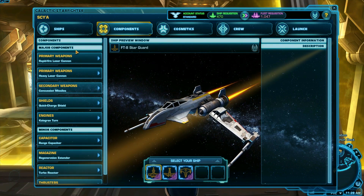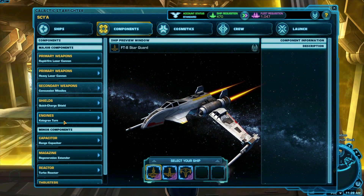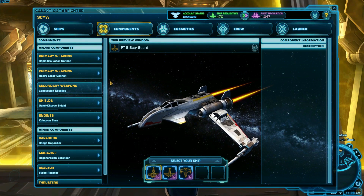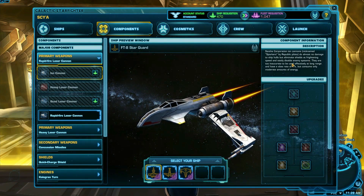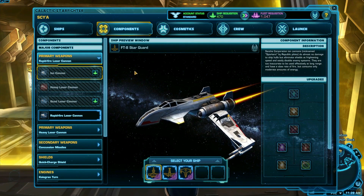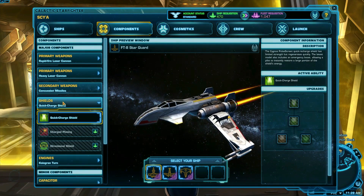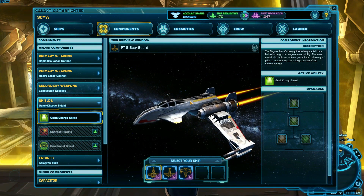All ships have things like shields and engines, but not all ships have things like systems or reactors. You can learn more about each component as you click it on the panel on the right. The major components each have special abilities, and you'll want to review them to decide which ones you might enjoy playing with. The minor components at the bottom are just for stats.